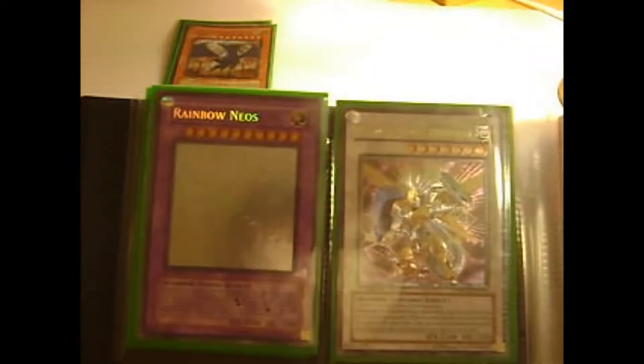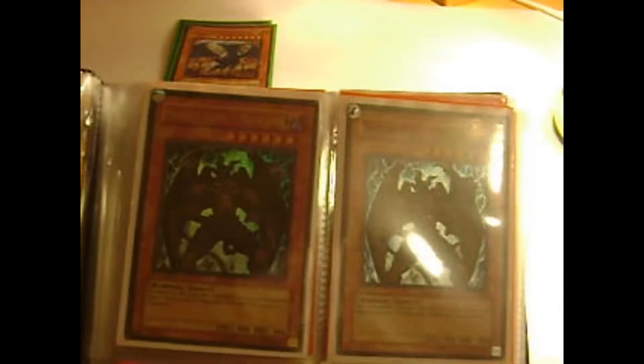Alright then, two Power Tool Dragons, Ghost Rare. I don't know if you can see that. Two Rainbow Dragons, Ghost Rare — pretty cool. Rainbow Neos, Ghost Rare. Ultimate Power Tool. Then two Ultra Power Tools. Two Destiny Maliciouses — one is Ultra, one is Super.